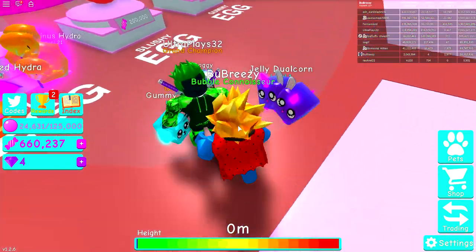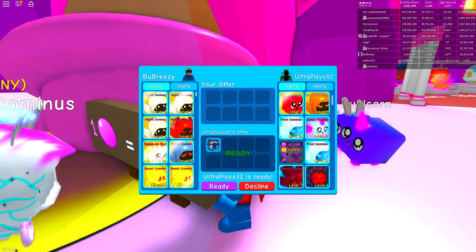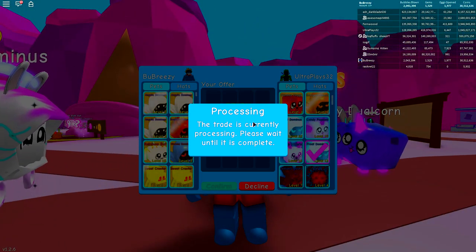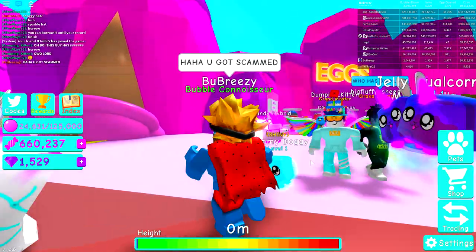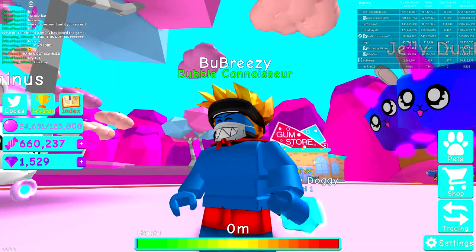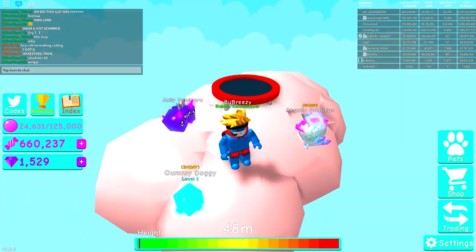This guy's telling me I could borrow his hat. What is he talking about? This guy has some insane pets. Oh my goodness. Is he actually going to give me these? No way is he going to give me the Frost Dominus and the Sparkling Hat. This is insane. Ha ha, you got scammed. I'm keeping these. Believe in the power of the blue. He's green — I told you guys earlier, I'm blue. If I was green I would die. And he is green. I got you.